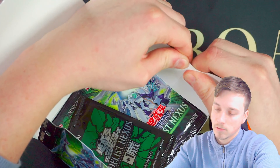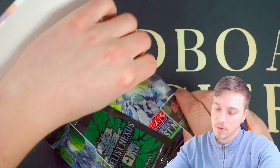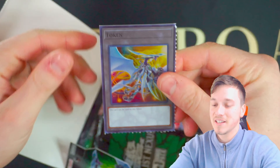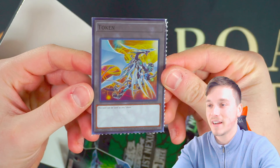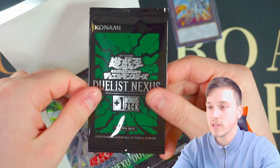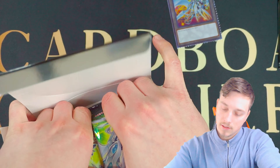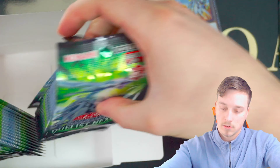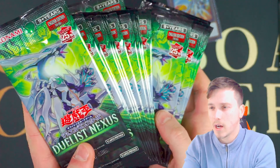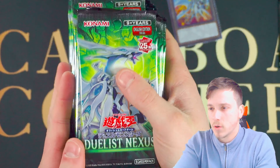Look at this — Asian English stuff, guys! A little token, a Stardust Dragon Quasar or whatever it's called. We've got a pack bonus too — we'll save that till the end of the video. Let's take out our packs and get these cracked open. Really nice pack arts — I really like the color green on booster packs, it's really cool.